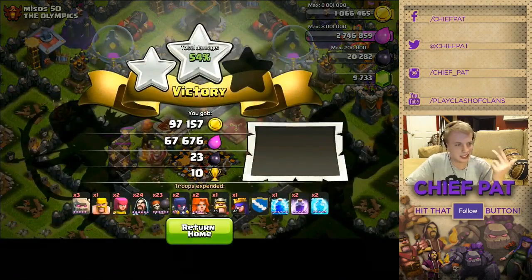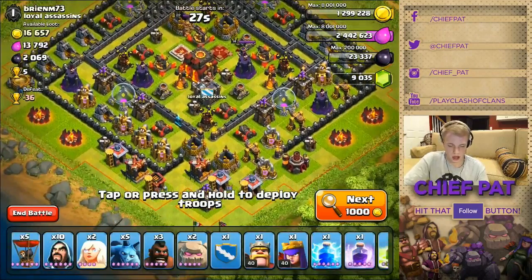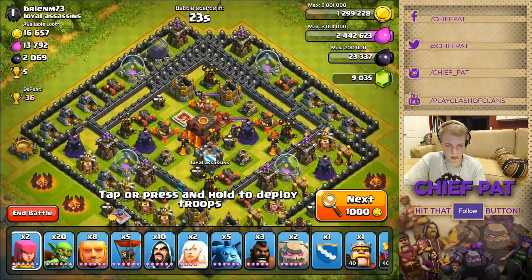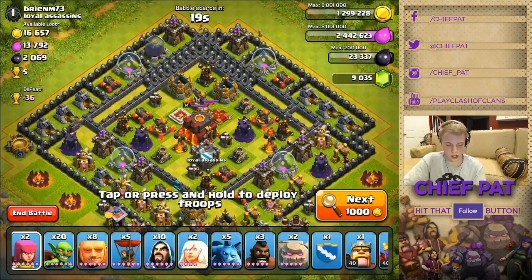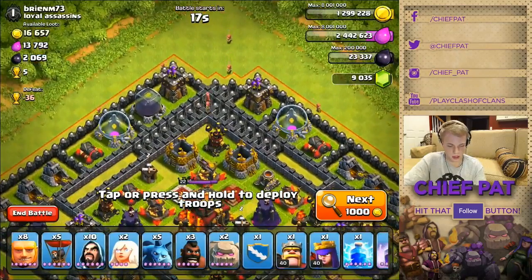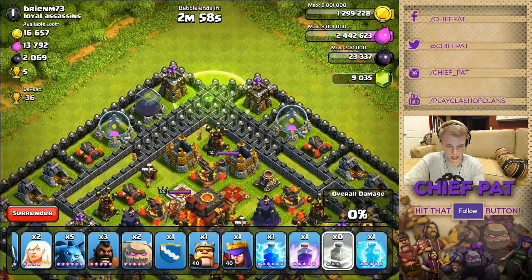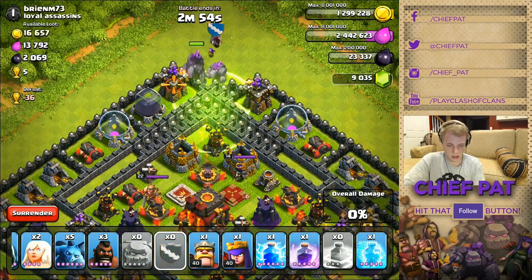We got two jump spells — we don't even really need jumps for this one but we'll use them. We're gonna go beast mode on this guy. Dropping our jump spell right here and right here — golem, golem, let's go!